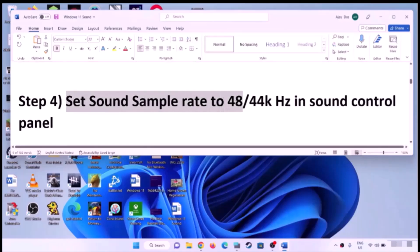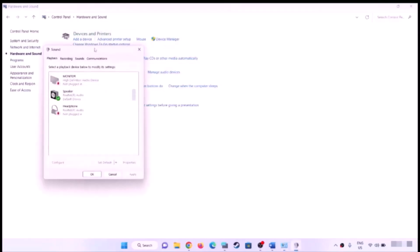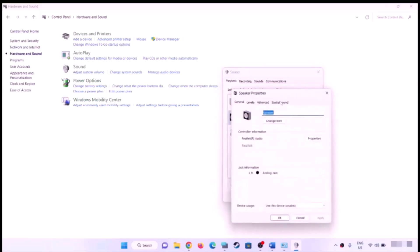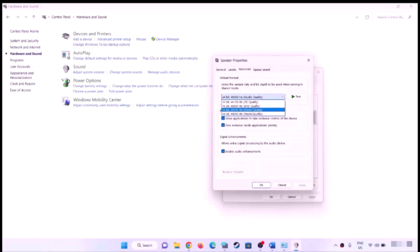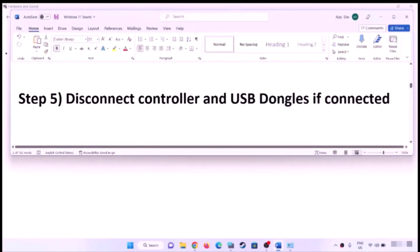Set the sound sample rate to 48,000 Hz or 44,100 Hz in Sound Control Panel. Open Control Panel, go to Hardware and Sound, then click Sound. Select your speaker, right-click and select Properties, then go to the Advanced tab. You can try 24-bit 48,000 Hz, or 16-bit 48,000 Hz, or 24-bit 44,100 Hz. Try different sample rates, click Apply and OK, then check the sound.